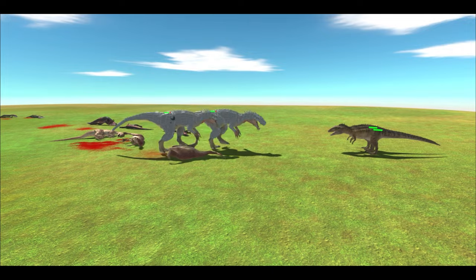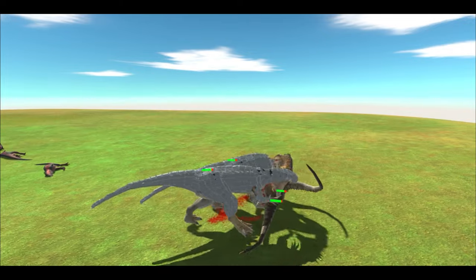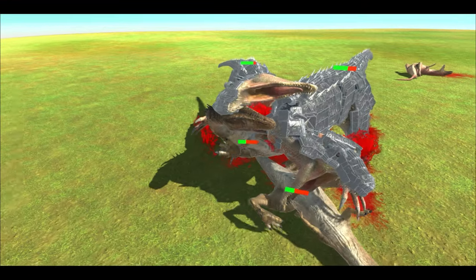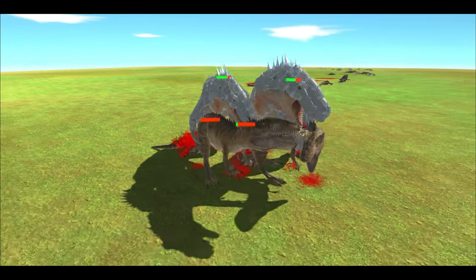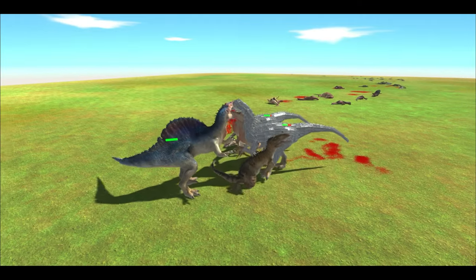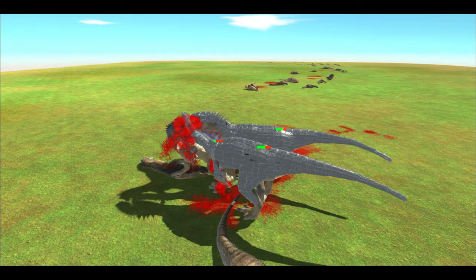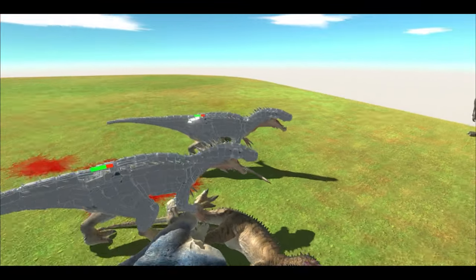Seems like the hardest waves so far were the Velociraptors and Deinonychus. The Carcharodontosaurus have done significant damage to the Indominus Rexes. Now let's see what Spino does — he did get a bite in, but not much.